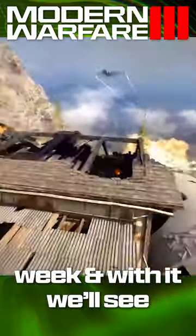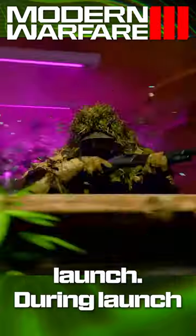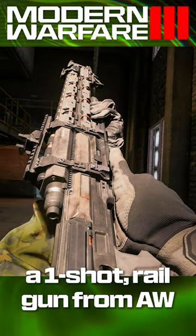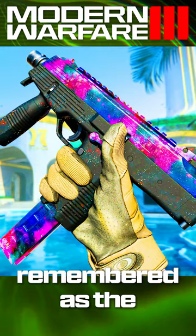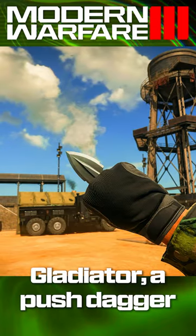Season 3 launches this week, and with it we'll see four new weapons over the course of the next two months or so, front-loaded to have three at launch. During that launch we'll see the return of the Moors Sniper Rifle, a one-shot railgun from Advanced Warfare, the FJX Horus SMG — otherwise remembered as the MP9 from Modern Warfare 3 2011 — and a new melee, the Gladiator, a push knife or dagger.